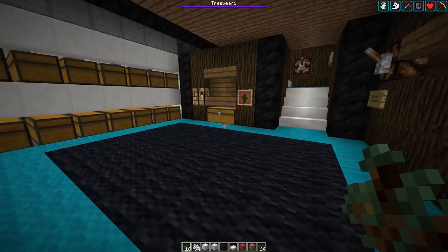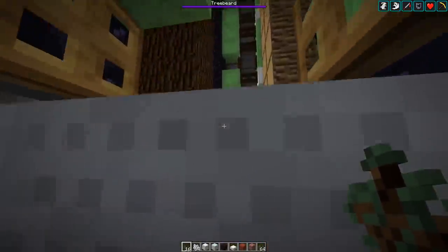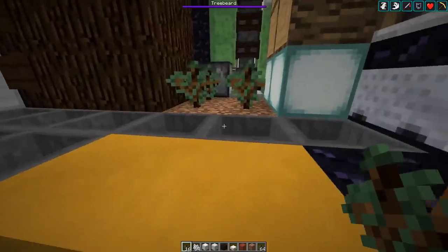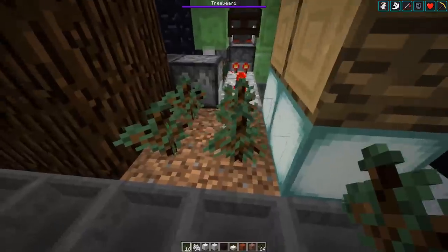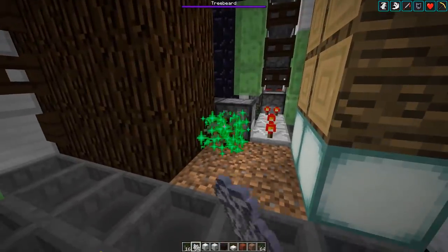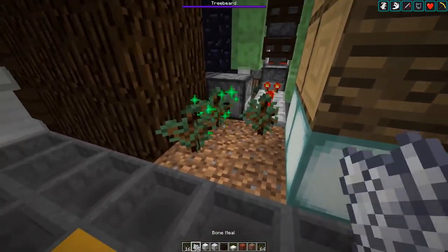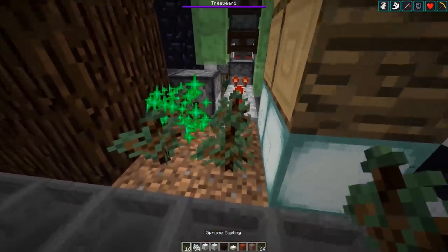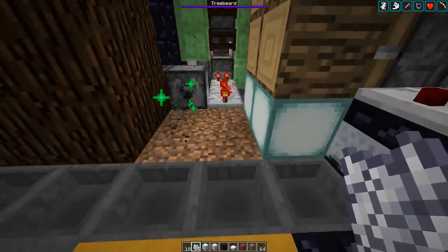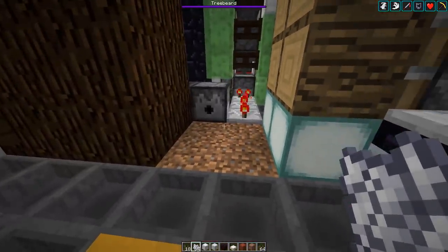Now let's look at a downside of this change, which mostly affects two by two spruce tree farms. Here we have a copy of a two by two spruce tree farm from our 1.12 survival server. The player would AFK in the minecart, place saplings on a two by two bit of dirt, and a dispenser would cause the tree to grow. In the 1.12 version, the farm couldn't grow at all with the log blocks on the side. You'd only get growth once the full 2x2 of saplings was in place.